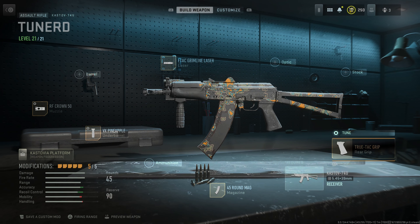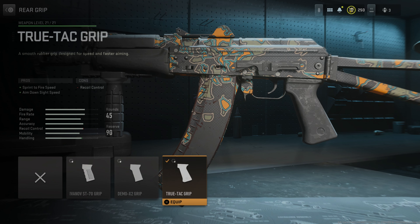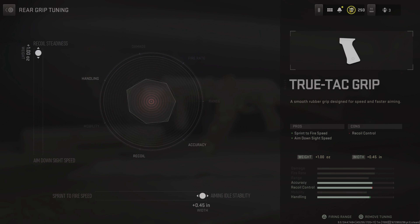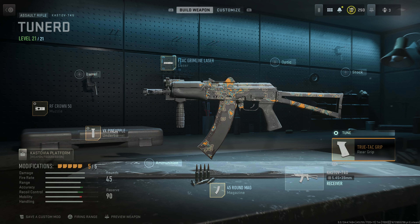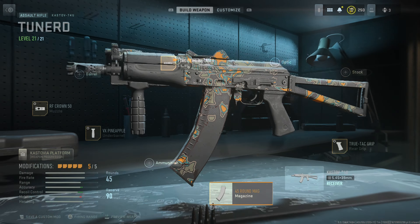Anyway, let's go over the build. First off we're going to start with the Kastov 74U, which is the AK-74U. We're going to put the True-Tec rear grip on here — what this is going to do for you is give you a lot more handling, aim down sight speed, and sprint-to-fire speed, just make your gun a lot easier to move around. We're going to tune it toward sprint-to-fire and leave it on recoil steadiness.